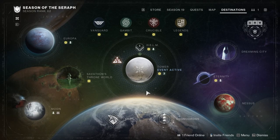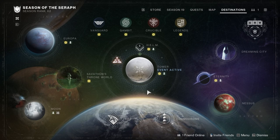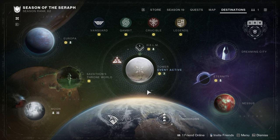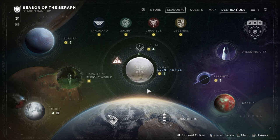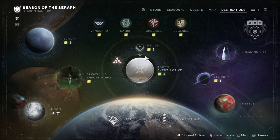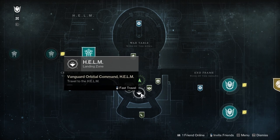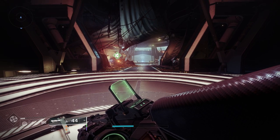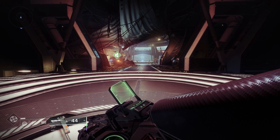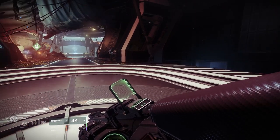If you want to use your Umbral Engrams for more specific rewards — whether you've paid for the current season, previous seasons, or whether you're just a free player — you can go to Destinations, go to the Helm, and travel to the fast travel points there. I'm going to cover the Season 19 stuff first and then cover all the other places at the end of the video.